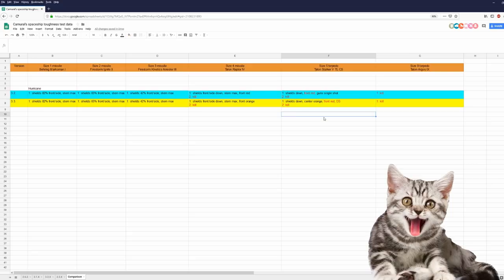This does not mean that CIG made the Hurricane tougher — it means CIG is playing with the damage models and with Item 2.0 right now, actually since the beginning of this year. I had lots of ships in 3.2 that were disabled or lost gun functionality, and in 3.3 I didn't have a single ship that was disabled or couldn't use the guns anymore, unless the guns were on a wing and the wing was blown away. CIG is just playing with this, and I'm pretty much sure that disabled guns and disabled ships will be back. Two size 5 torpedoes are a kill, and one size 9 torpedo is always a kill.